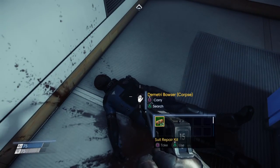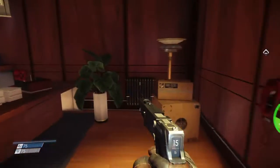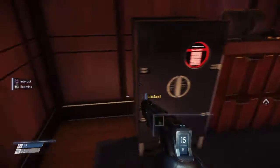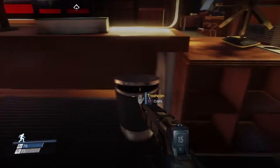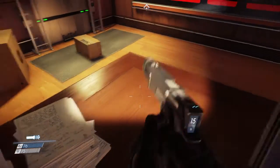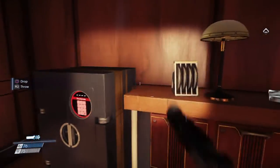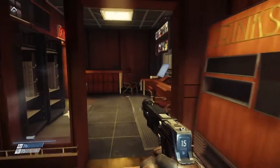Found Bowser here — unfortunately just a suit repair kit. I was hoping to find a code for this safe. Looking around to see if I'm overlooking anything — getting a drink of water for that one bit of health back. I don't think they put notes underneath things, but you never know. We'll have to come back for this safe — maybe we'll find the code exploring, or eventually we'll get hacking level three.